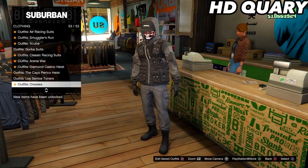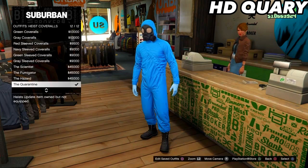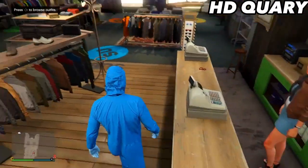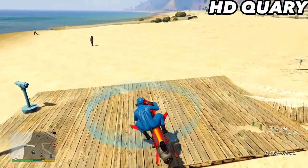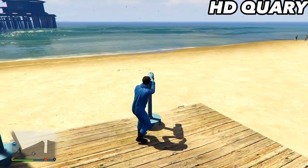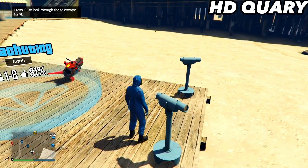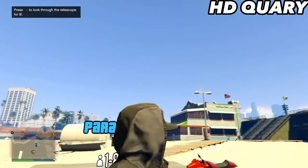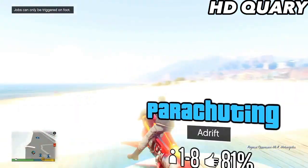Go to heist coveralls and equip any of the last four. Then go to a telescope, run up to it, and spam right on the d-pad. Now equip the outfit, then go to the closest clothing store and save the outfit.